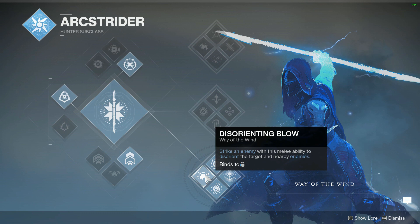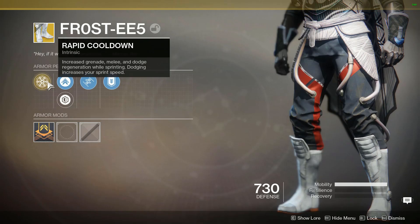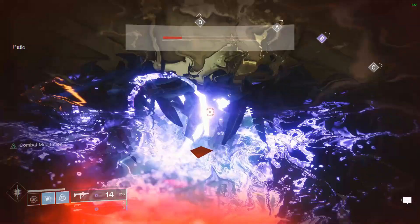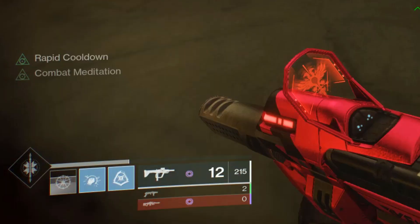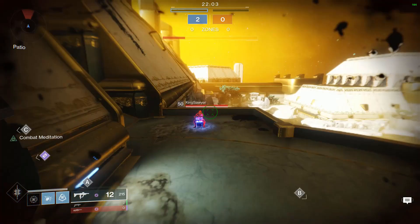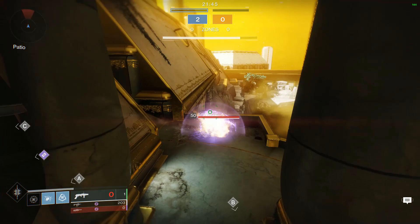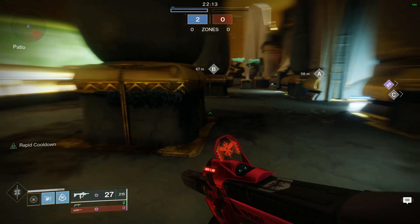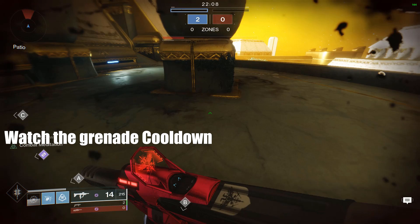Hunters have a different job. Bottom tree Arc Strider with Arc Bolt Grenade is where you want to be. The Combat Meditation perk paired with Frostees boots will allow insane cooldowns for your grenade. One key part is you will need a way to inflict damage to yourself — I use Recluse with Ricochet Rounds to shoot myself off a wall, proccing the perk and stacking Frostees buffs. You want to always be above your enemy, jumping and peering around corners to shoot a grenade launcher shot, then toss your grenade immediately. After the grenade goes off, injure yourself, run to the next fight, and your grenade will be back up.